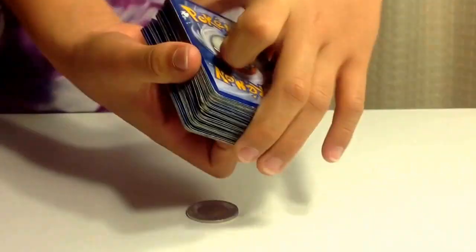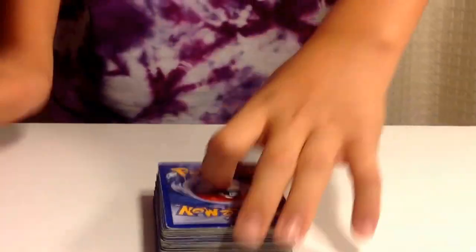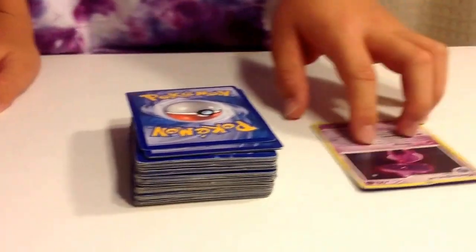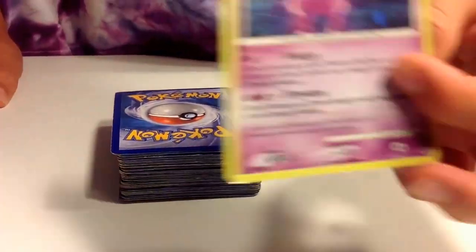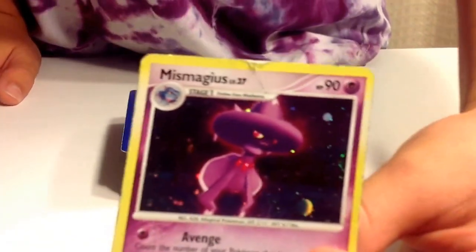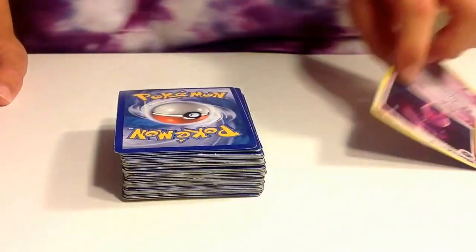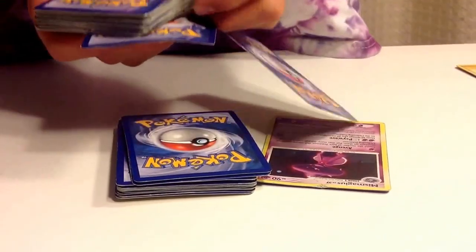So once upon a time, there was a robbery, and the city called in Mismagius the Bounty Hunter. And the reason I'm using Mismagius is because it has the hat of a bounty hunter. No, it doesn't. Yes, it does. And it's called the Magical Pokemon. Get it?